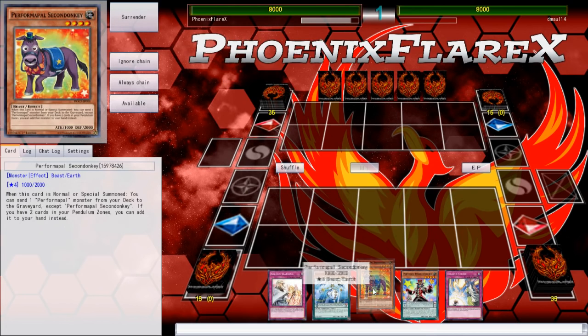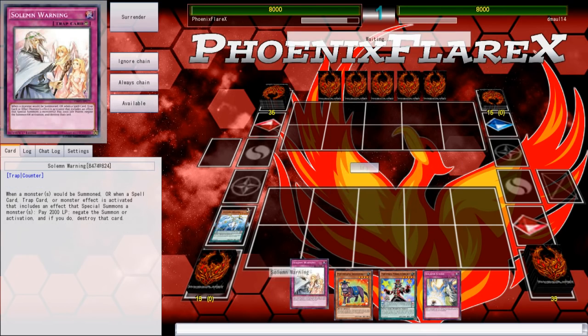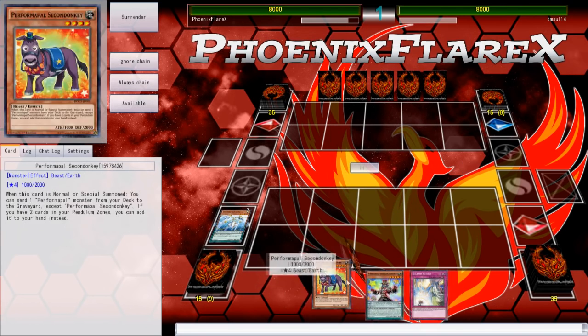Like, I could get this and I could Normal Summon Donkey and search for Skullcrabat Joker, but that's not gonna really do anything. I could put this in my scale and set these so I don't have to pay life points. That's pretty cool. But yeah, I'll just put this here and I'll set these.